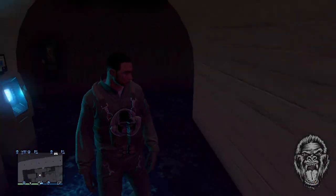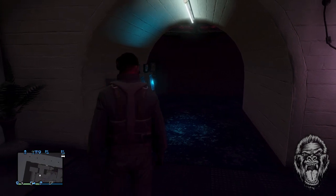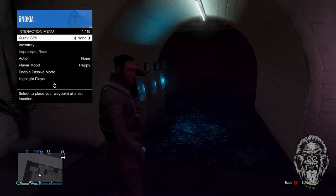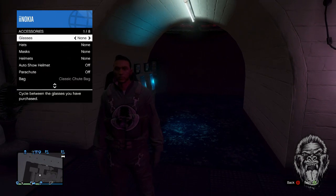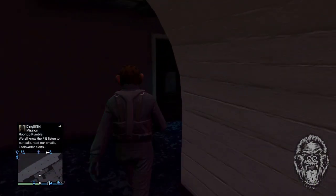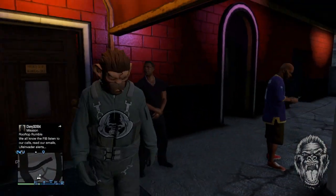Just as you can see, there you go — the helmet has been removed. Once you're inside without the helmet on your head, you want to go ahead and put on whatever mask you want, or glasses, or anything that you want to glitch under the helmet. So we're going to go ahead and put on the pogo mask. Once you put it on, simply just walk back out.